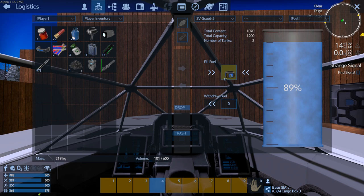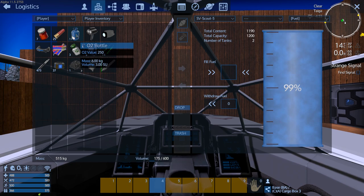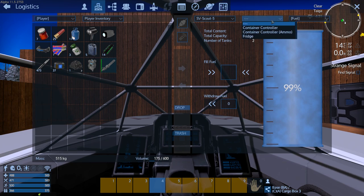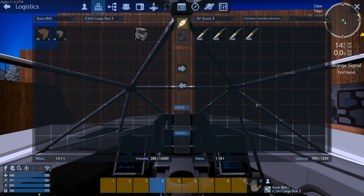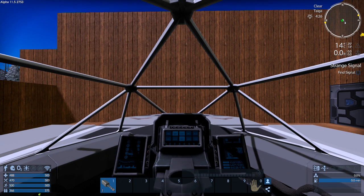Let's just put it here and top up the fuel. We have a little bit of carrying capacity, some food, oxygen, and ammo. We made more ammo so let's throw that in — we've got almost six thousand. Good, that should keep us going.